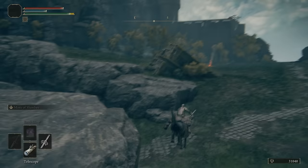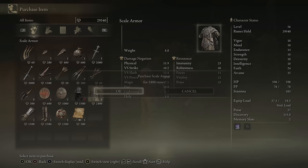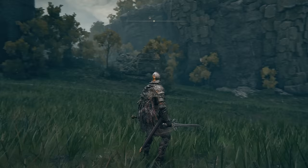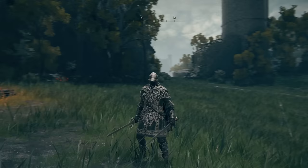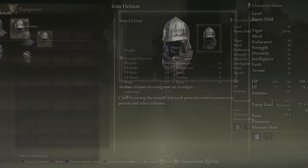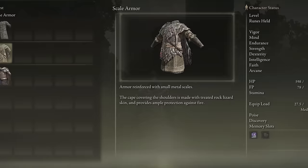This is definitely the most unique early game armour set, as it's actually made of a few different pieces from different materials: the iron helm, the scale armour, the iron gauntlets, and leather trousers. This mixed iron set is actually fantastic — practically the exact same weight as the chain set but the defences offered vary slightly, favouring resistance over damage negation. I actually think this is the coolest looking armour set you can get without venturing too far from Limgrave. The lore-friendly flavour text is great: the cloth covering the mouth and neck provides resistance to poison, and the cape on the scale armour is made with treated rock lizard skin which provides ample protection against fire. A very awesome set and well worth grabbing.